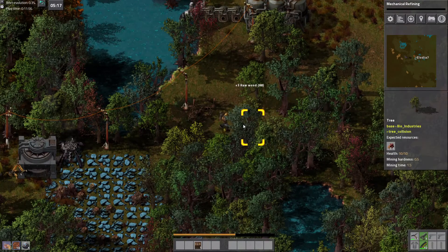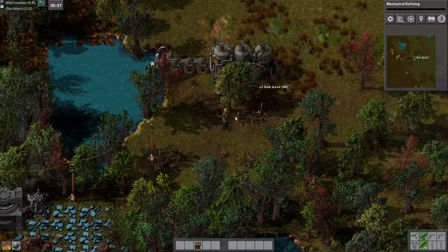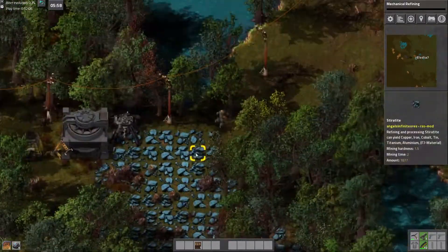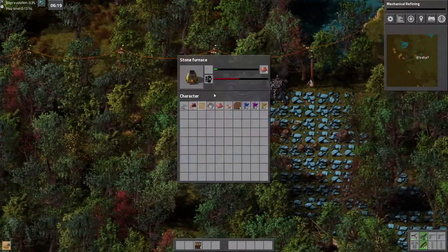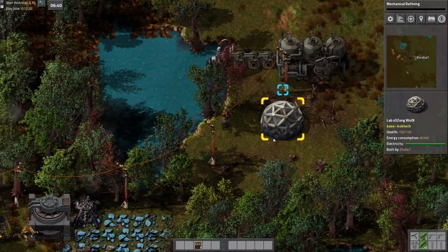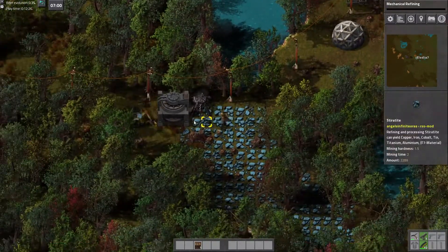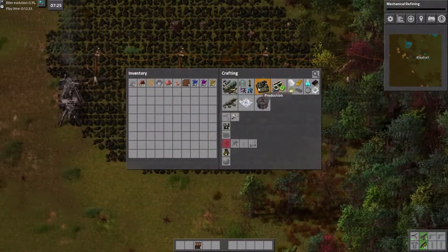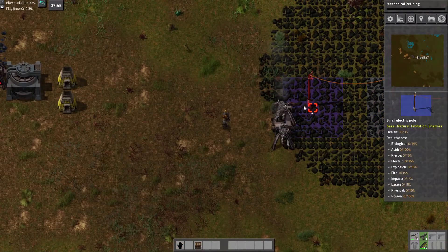My primary goal is going to be to get to Railway as soon as possible so I can start spreading out. I don't want to run out of the core ores before I can get to a better location. Our second tech after mechanical refining will most likely be one of the automation techs so that I can start manufacturing the science packs.